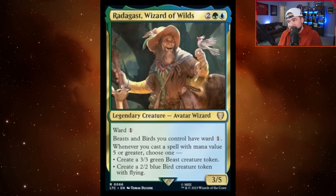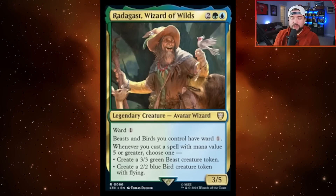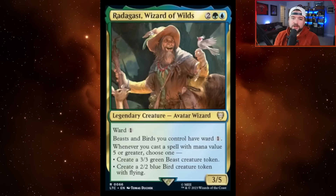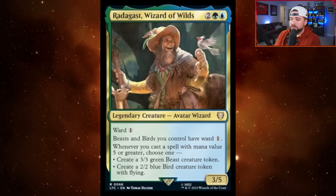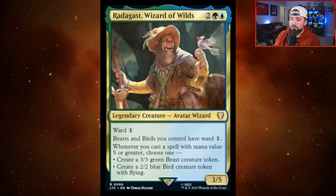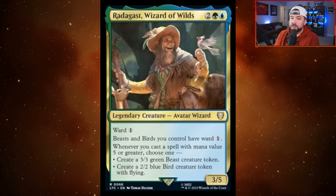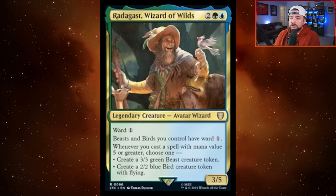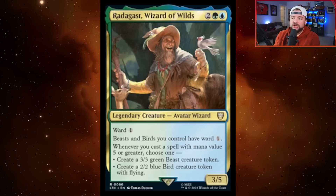They didn't show the face commanders today to avoid spoiling mechanics, but they did show us Radagast, Wizard of Wilds — blue, green, and two other for a 3-5 avatar wizard with ward one. It gives all beasts and birds you control ward one. Whenever you cast a spell of mana value five or greater, choose to either create a 3-3 beast or a 2-2 bird with flying. Good casting cost in green, you're going to recast it multiple times, and it's a tribe leader for two tribes — beasts and birds — that don't have a ton of legendary commander support.